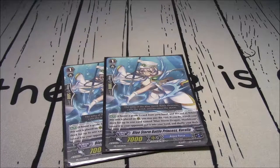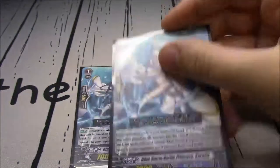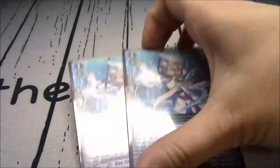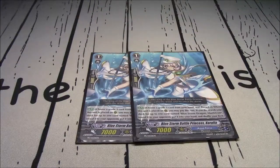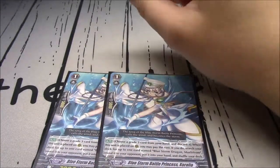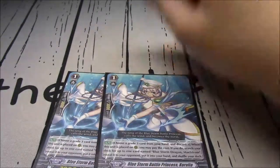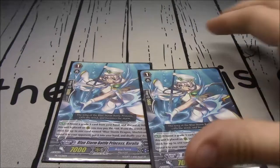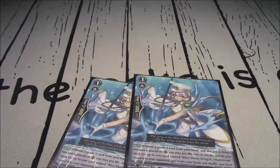2 copies of Bluestorm Battle Princess Coralia. This is the card where you choose a grade 3 from your hand and discard it, then search your deck for a specifically Bluestorm Dragon Maelstrom. I'm very excited to use this with premium Maelstroms - I'll probably bump her up to 3. The whole idea would be to go first and ride Maelstrom. You can use her to discard, and this actually makes it fine with going second too.